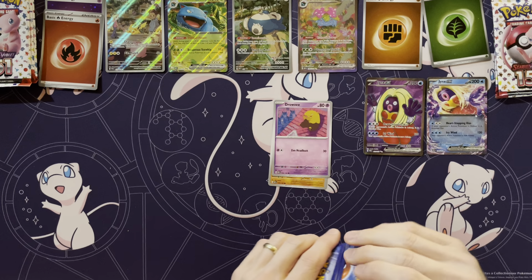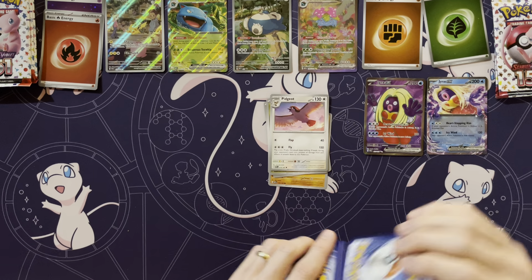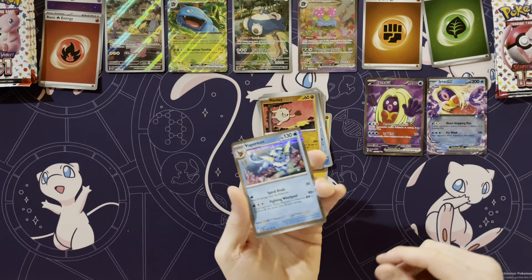Diglett, Drowzee, Bulbasaur. You know what I'm glad to not see in this Scarlet and Violet era is rainbows — I'm glad they're not in here. Cloyster, Mankey, and Beedrill. There's another of those energies.